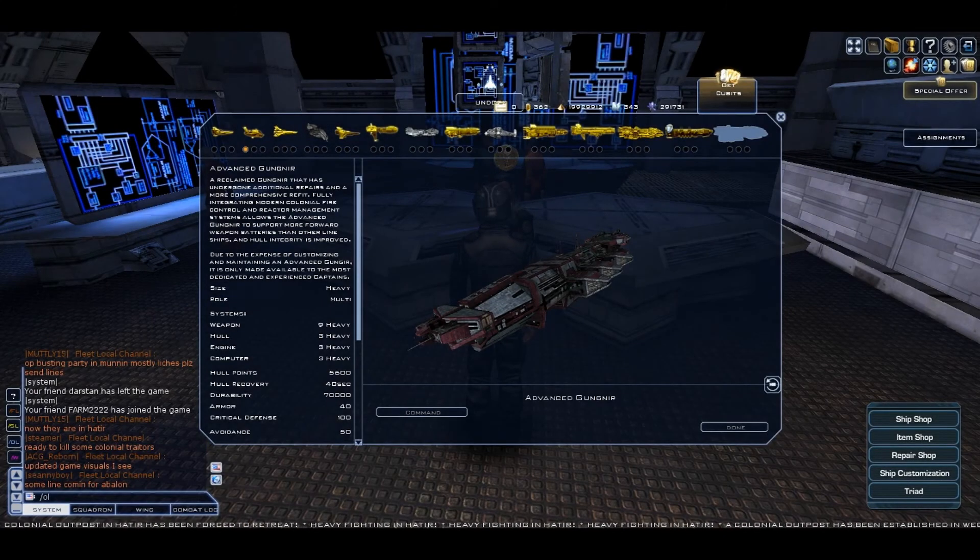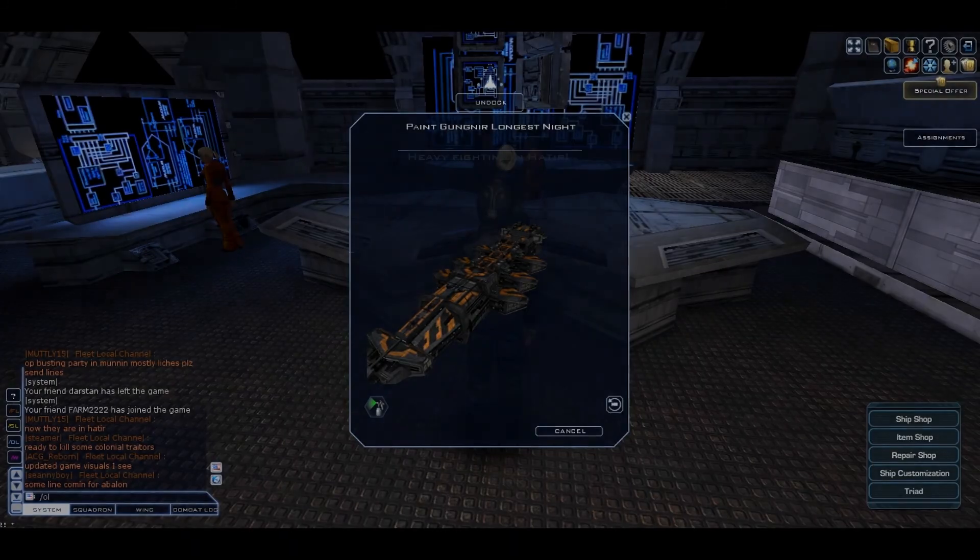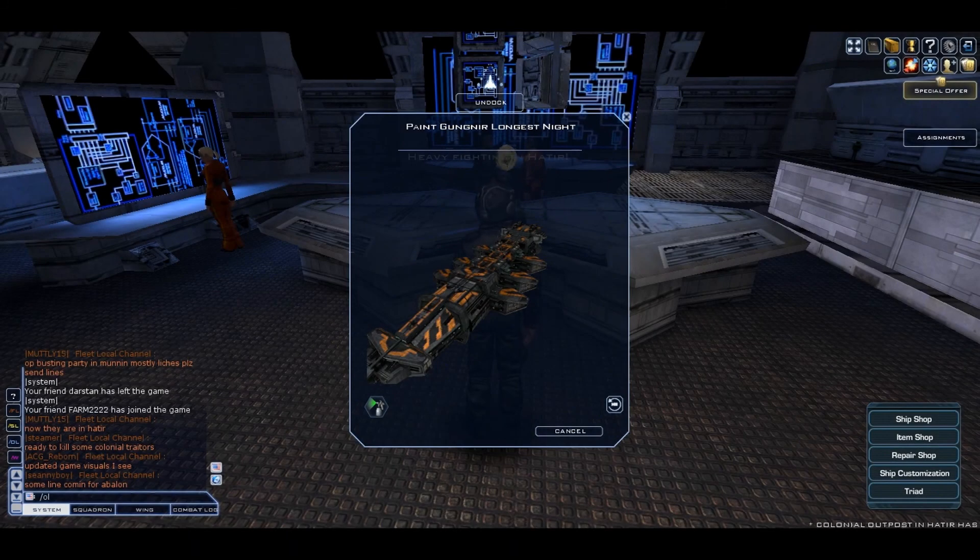The next and last ship is the Gungnir and this is its basic camo. The next paint for the Gungnir is Oxide Camo and I have no idea what it costs. The last paint for the Gungnir is Longest Night and it costs 18k cubits.